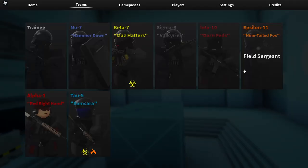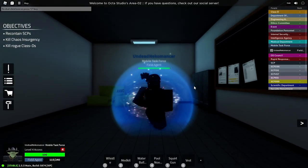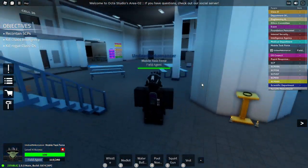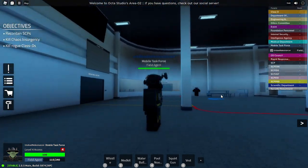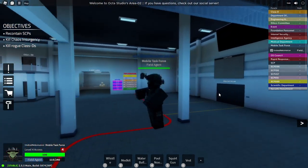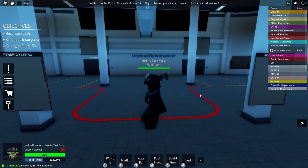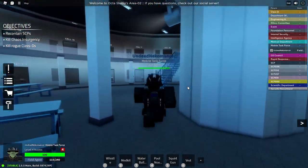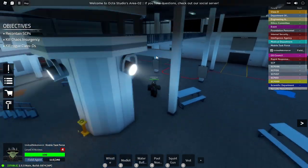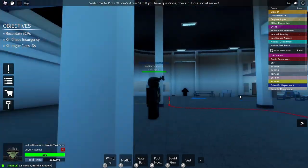I don't have Alpha-1 or Epsilon-11 unlocked so I can't show those morphs, but I'll go through every other MTF morph. Here we have Iota-10 looking really good, Sigma-9 also looking extremely good, Beta-7, and Nu-7. They also changed the jump height so we don't jump as high anymore — it went from 7.2 to 4.5 — which helps prevent jumping too often. Here are the pending testing entries too, maybe I can show those on the Class D team.